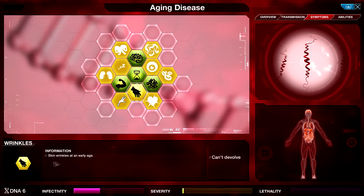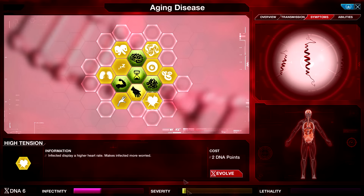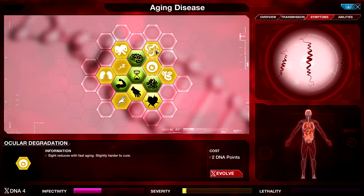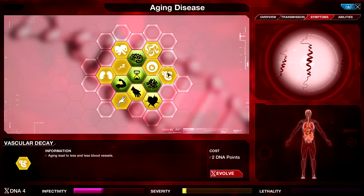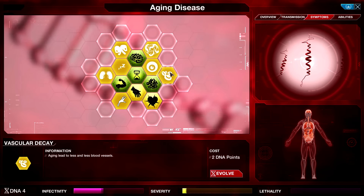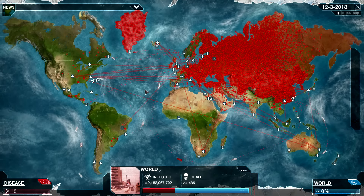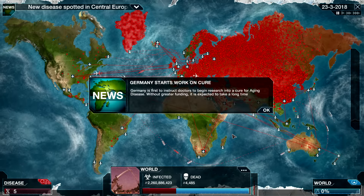Wrinkles — I picked it up accidentally. Skin wrinkles at an early age. High Tension makes infected more worried — very severe, so sure, I'll pick that up, I want more severity. Vascular Decay: less and less blood vessels. Ocular Degradation: harder to cure. Delusions: harder to cure. The vascular decay is surprisingly infective, despite the fact that it really should have no impact on infectivity — but why not? Let's pick it up. Also going to go for Shaky Hands — a little bit more severity. The reason I'm going for severity, even though I know it means we're going to get detected, is that I would like to get more DNA when I pop these red bubbles, since we've infected a lot of the world and we have not been getting a lot of DNA.